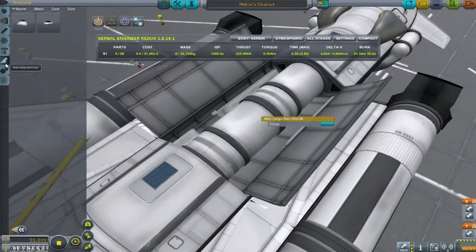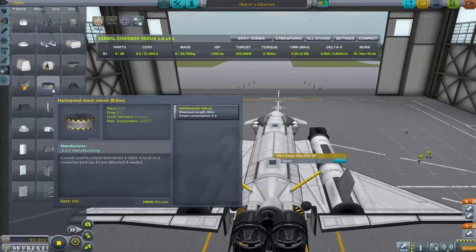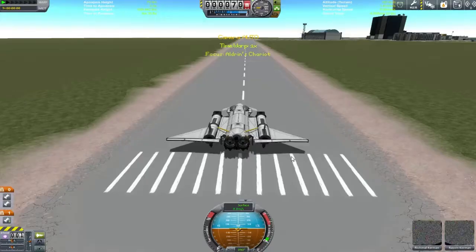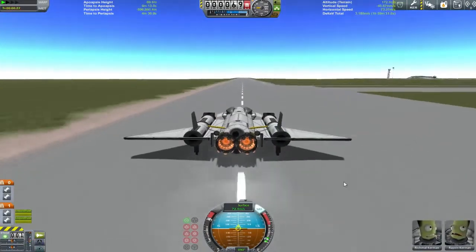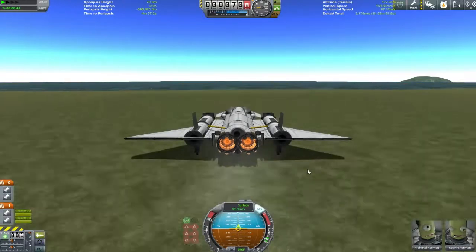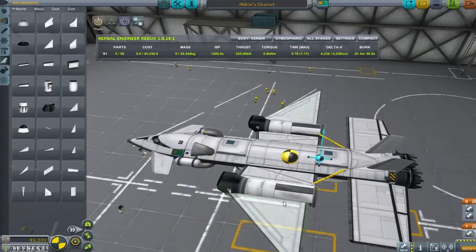If you look at the Kerbal Engineer up there, you'll see that I'm taking nearly an entire rocket's worth of fuel into orbit. These pods in the middle haven't been taken into account either, so I've essentially just built a rocket. I'm sure it'll come as no great shock to know that if I strap a rocket with some wings on the side and don't use any rocket engines, we're going for a dream.